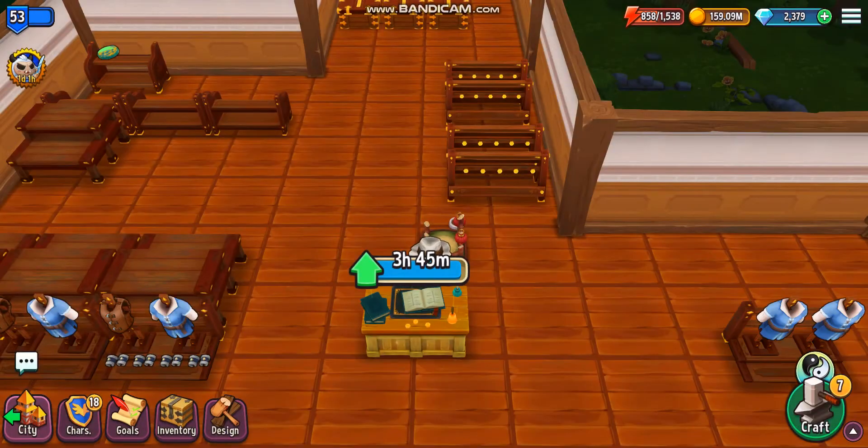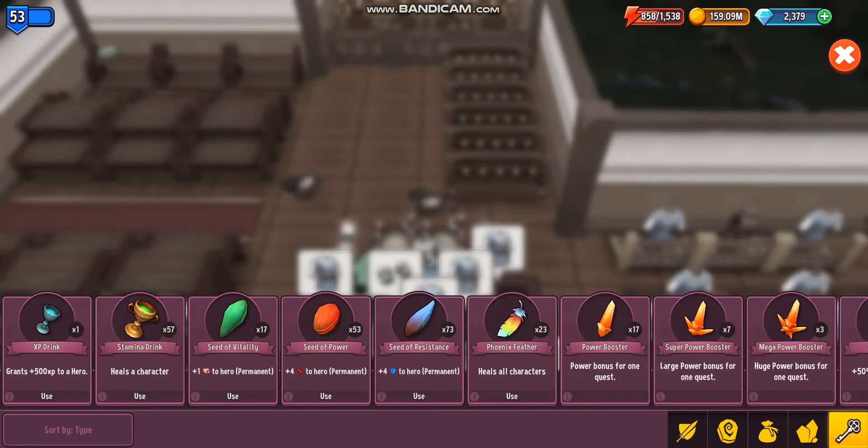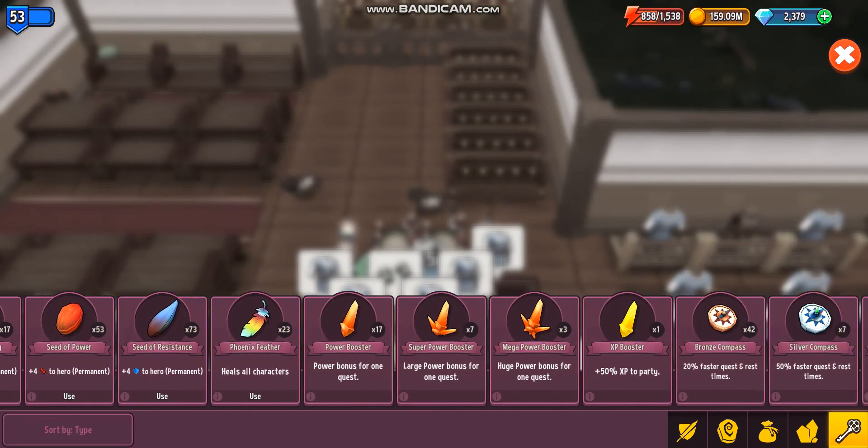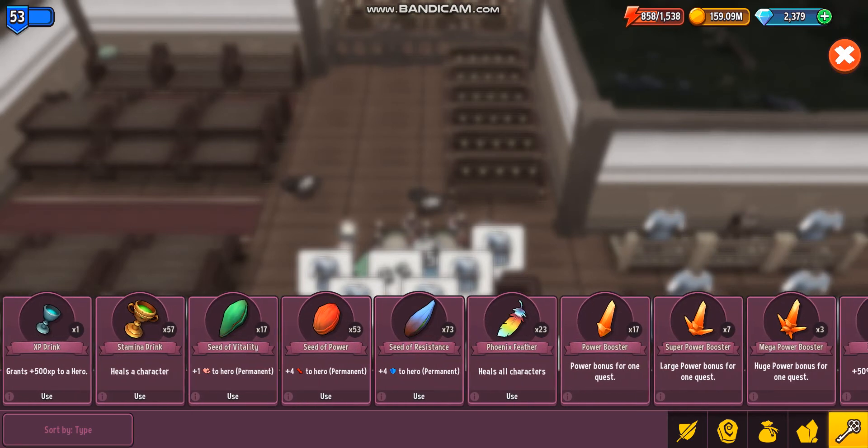This is when you wanna use all your power boosters. Use your normal power booster, super power booster, and mega power booster for the harder levels. You can also use one or two phoenix feathers, but generally you wanna save them for Lost City of Gold.